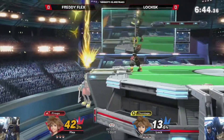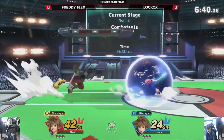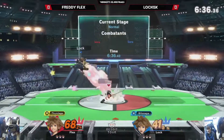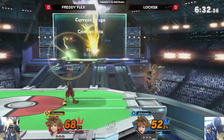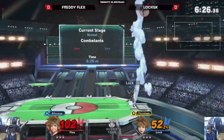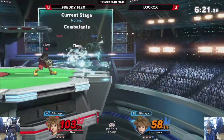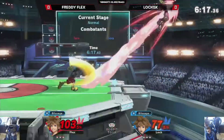It looks like Lock GX has the advantage right now. We're going to reset to neutral. So in this matchup, the first one that gets the kill confirmed at around 90 pretty much takes the stock. However, once Sora hits about 120 — wow, just run up up smash — there is a true confirm that Sora can do on himself that basically guarantees a stock.